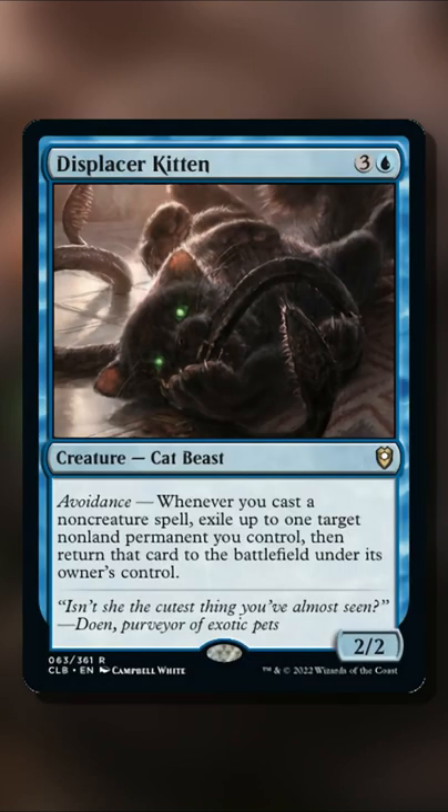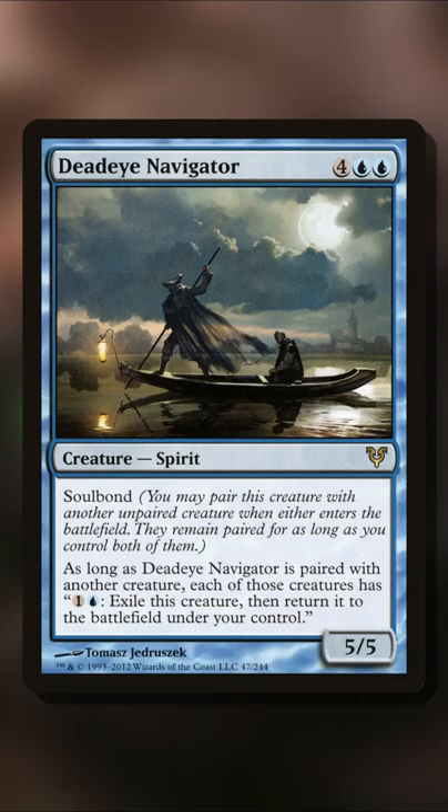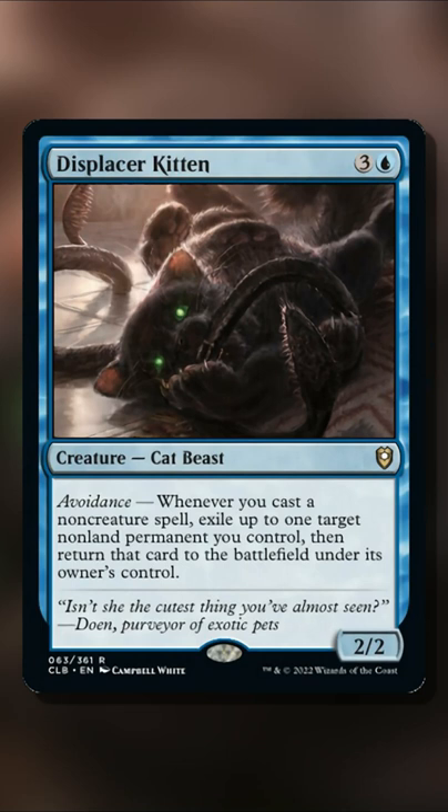It shouldn't be to anyone's surprise that this is such a powerful card already. Anything that lets you blink at will in the past was already busted. This means you have other ways of comboing beyond just the creature ETBs — you can also reset your Planeswalkers and combo with those.